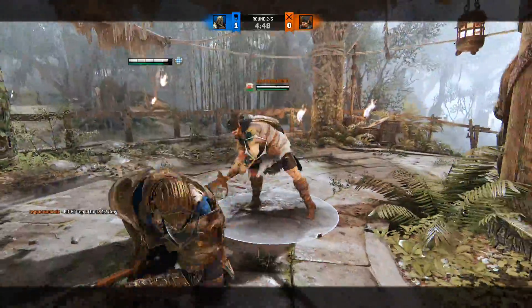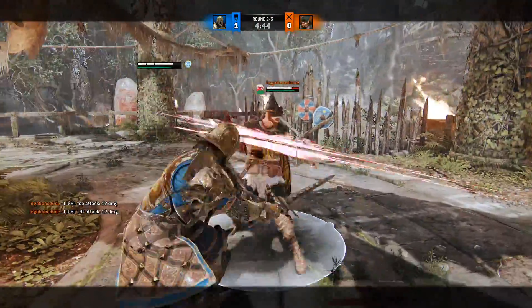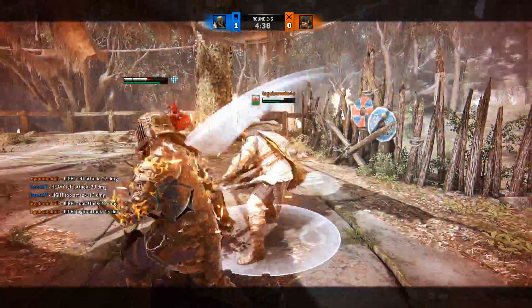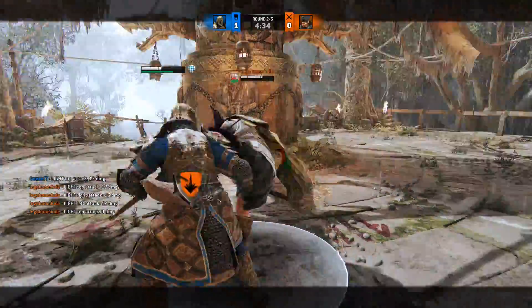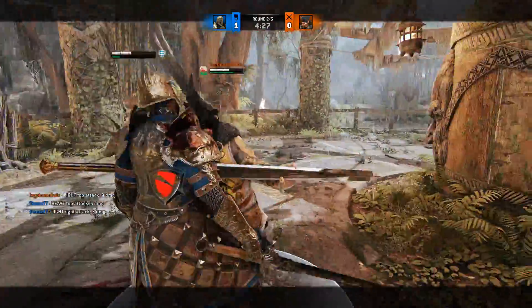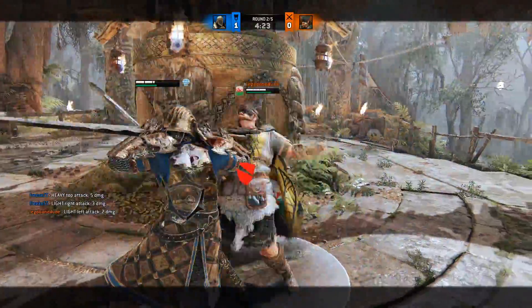Now for the biggest change that won't do anything: the damage value changes. Out of all of these, there is exactly one that I think is a good change — the Centurion's fully charged combo heavy being reduced from 40 to 30, which is an almost sensible value for that type of attack. All the others: 1 damage here, 2 damage there — what's the point? Highlander now only does 35 instead of 37 on his dodge attack. Yeah, that'll fix him.